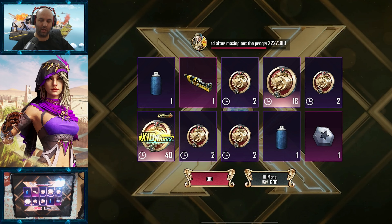First 10 pull. I heard so many people got so many mythics on the first 10 pull, so let's see. We got the AMR — that's what we're here for. I guess it was worth it already.